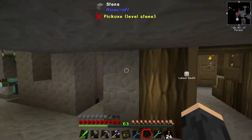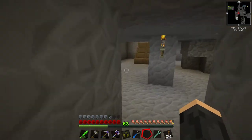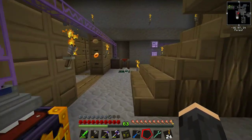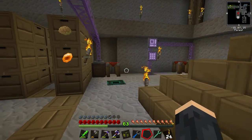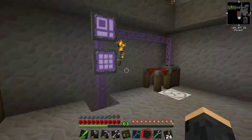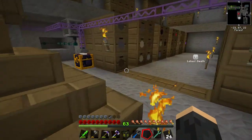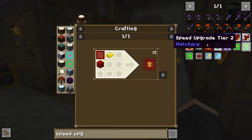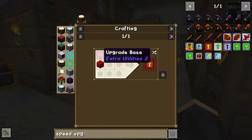Hello everyone, welcome back to Altruist Player's Minecraft Stoneblock 2. I said I was going to do stuff off camera, but then immediately started recording again because I realized that one thing I could probably do to improve our power situation temporarily is to try and improve the efficiency of the magmatic generators we've got going on downstairs. I had a look on the internet and it turns out I might be able to make some speed upgrades to those generators.